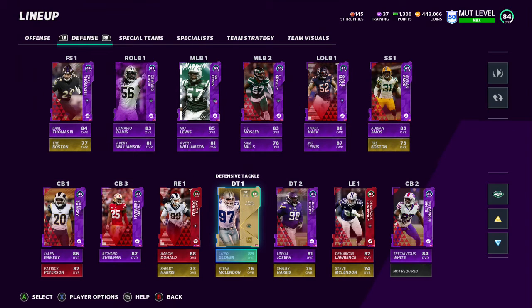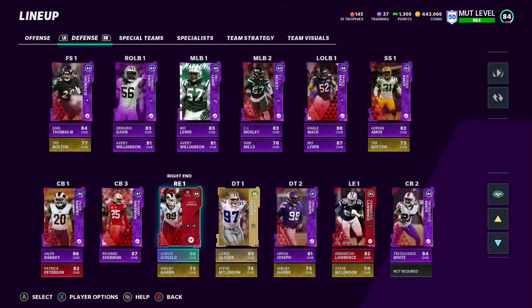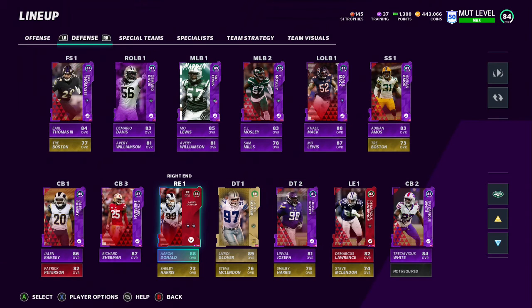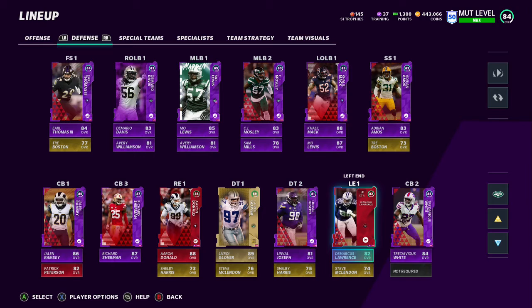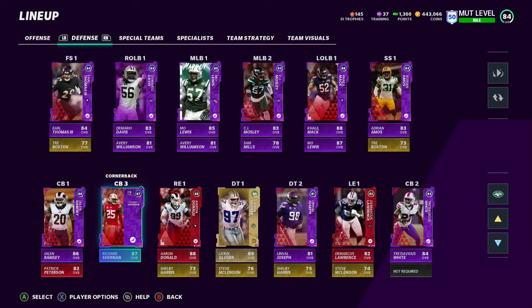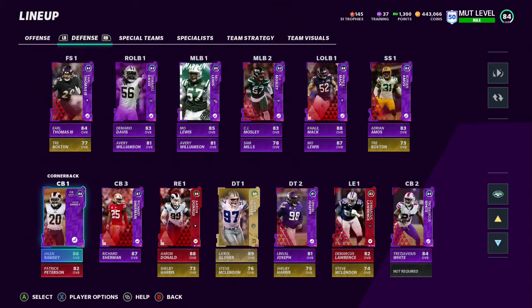Go LaRoy Glover for your captain - you need four D-tackles anyway. I know Anas Williams can be cornerback to five depth purposes, but once you get a D-tackle you never have to worry about it. Corners - Deion Sanders, Jalen Richard Sherman, Tredavious White, Pat Pete - there are so many better options than Anas Williams. Don't get me wrong, he's okay, but he's short and he's slow. LaRoy Glover gets sacks for days, about 1.5 average, which is great for a defensive tackle. Aaron Donald is a great run stopper if they run his way - I'm actually gonna sell him sooner or later to get coins out of him.